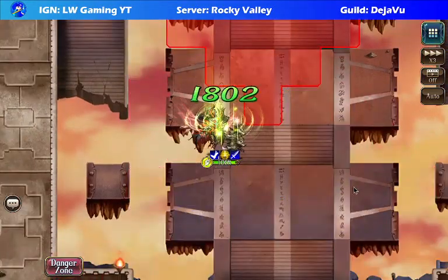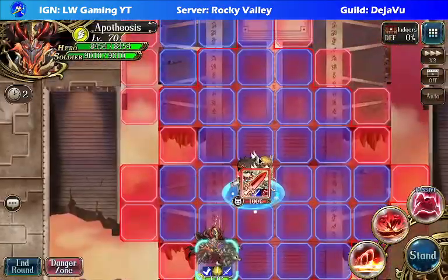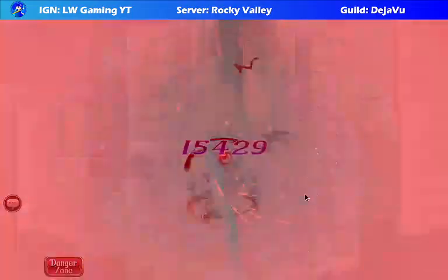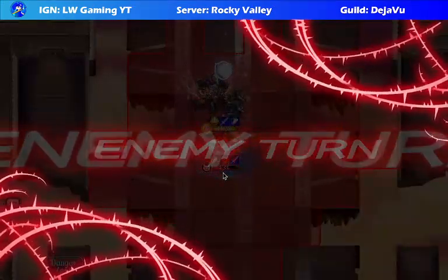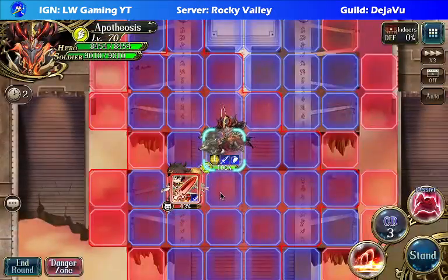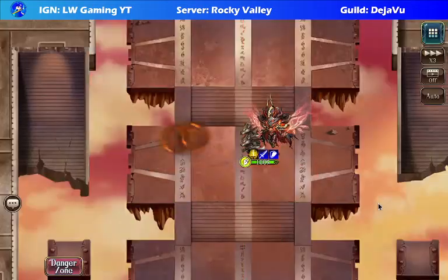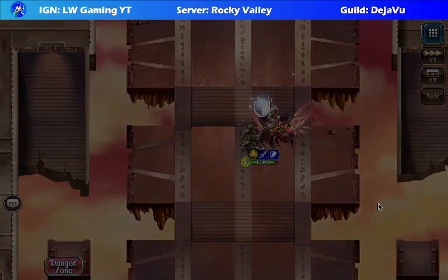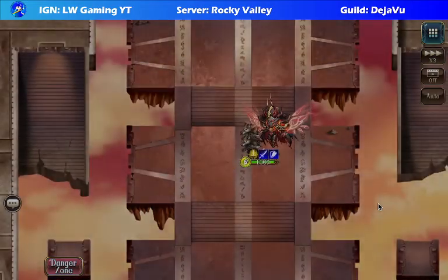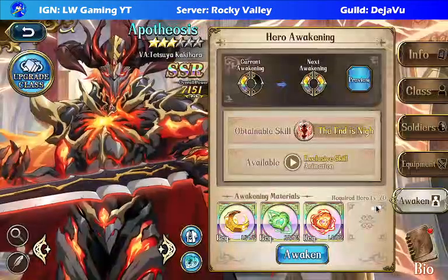We're going to keep our distance. He became a demon, but he didn't hurt us much. And done. The first stage shouldn't be hard — you just need to ensure that you know what to do with Apotheosis and you're good to go. My Apotheosis right now is maxed out on Bond and his gears are pretty well built, so that's why I was able to clear that really easily.